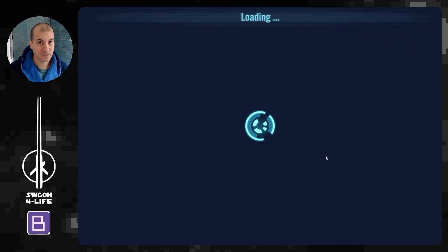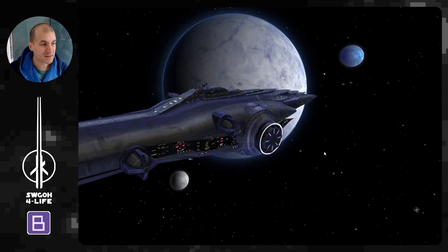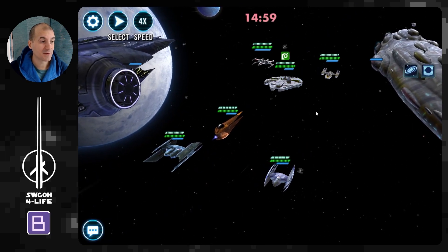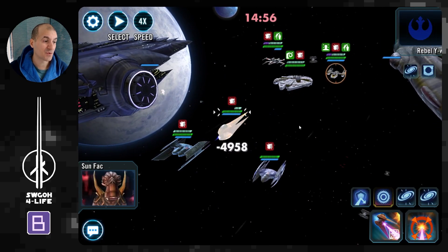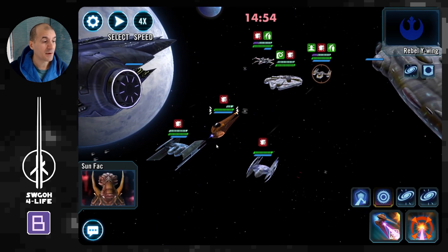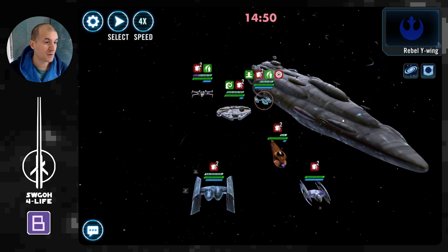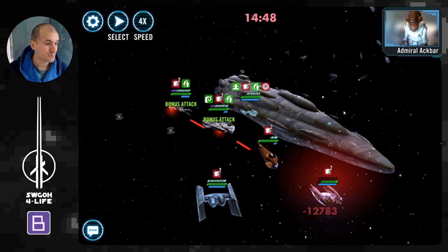I'll run with the standard Separatist Malevolence lineup here, with Spy as a reinforcement for extra assists when he comes in. We need three free empire ships, so let's put those in and hop into the battle. Normally with these assists you have to stall the battle a bit, and damage over time can eat you while doing this — that's why Malevolence is great, you can cleanse them off and Vulture Droids keep respawning.